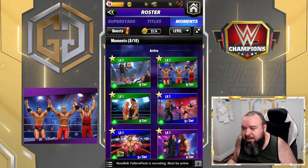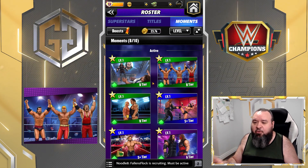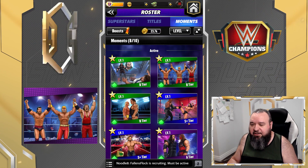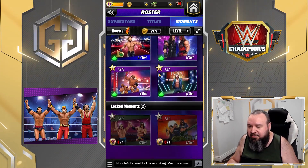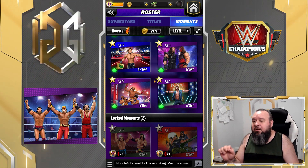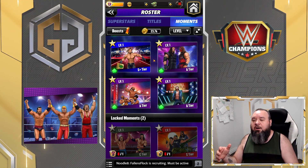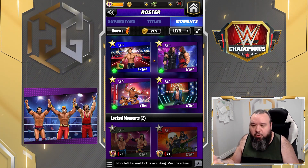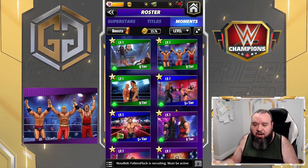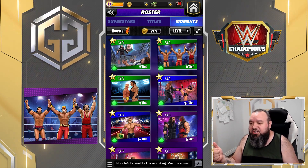There are three things to look at for a moment. The least important is the tier. I've got some B-tier, some S-Plus tier, an A-tier, and an S-tier. The tier really doesn't mean much — it's pretty much how powerful the moment is: the lesser the letter, the lesser the power. The second thing is the rarity, which is the star number.